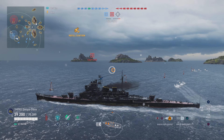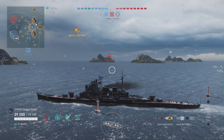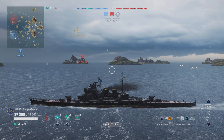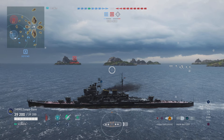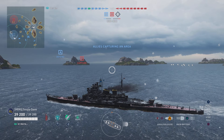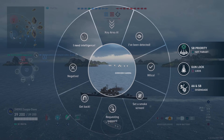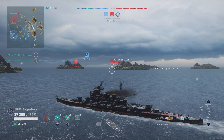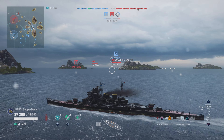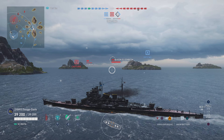We get rid of our torpedoes - that was a hair early but I was trying to make it to this island. A lot of destroyers go toward that island, so I always drop torps there if I have the opportunity. We push up to this island. One thing to note - our team destroyer is heading toward C. That guy is not going to be super effective in this match. Instead of spotting, he's actually going to turn around.